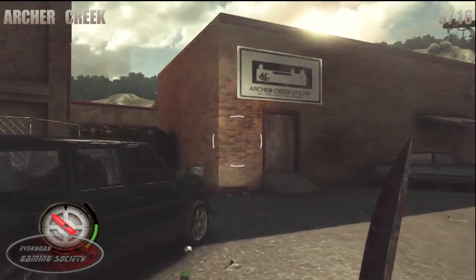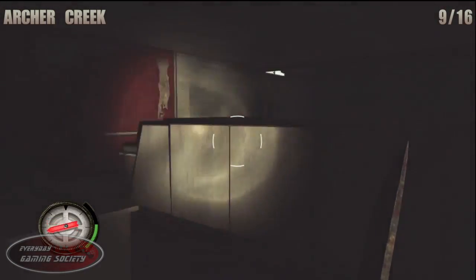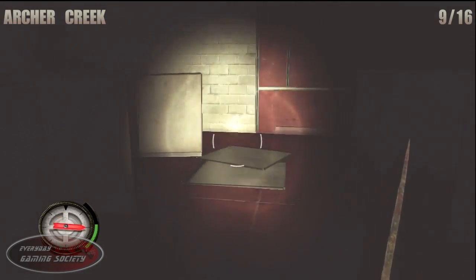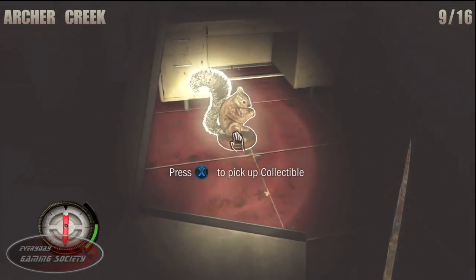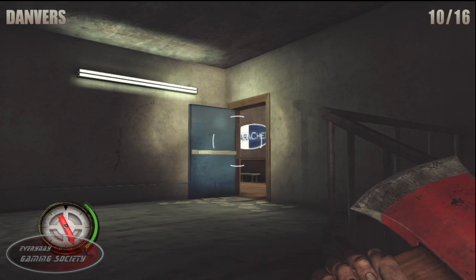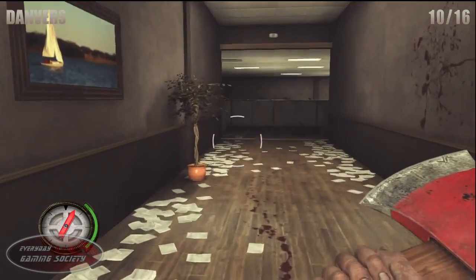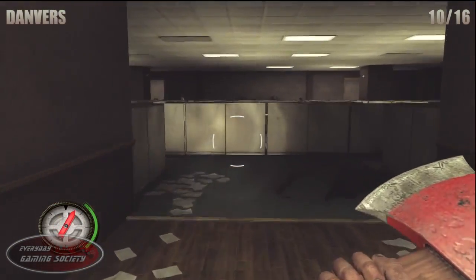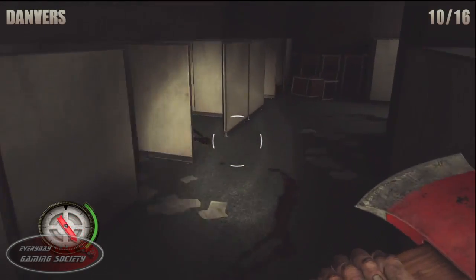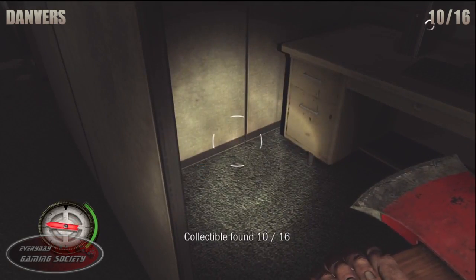Number 9: once you push the truck out of the way, enter this utility building and look on the office cubicle on the right and you'll be finding your next squirrel. There's also a poster and a key location if you guys want to look at our other videos for this game. Number 10: after climbing a staircase, go down the hallway and turn left once you hit the cubicle. Towards the last cubicle, look in it and there's your next squirrel.